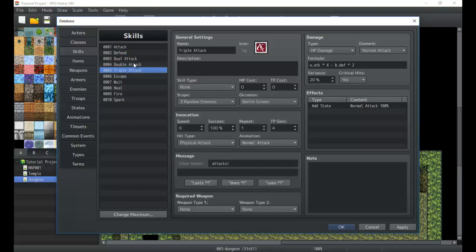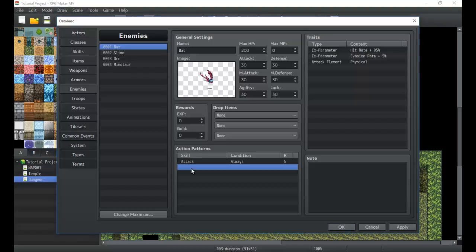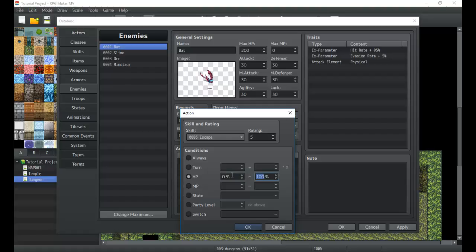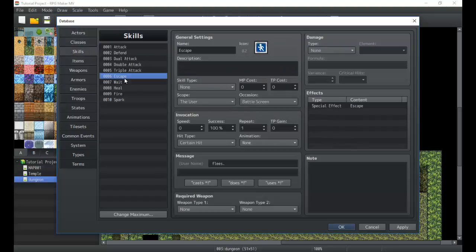The engine has a whole bunch of basic skills already set up, which we can use as examples or replace entirely — it's a good starting point. There are also 'Escape' and 'Wait' skills. Wait does nothing and is mainly used on enemies to make them easier to fight. Escape lets monsters try to flee from you. We usually set those up in the enemy's action parameters — for example, a monster waits half the time, or tries to escape when its HP is below 25%.